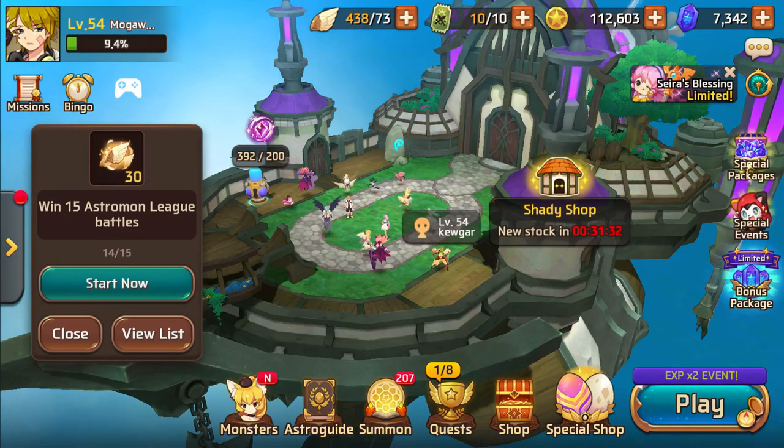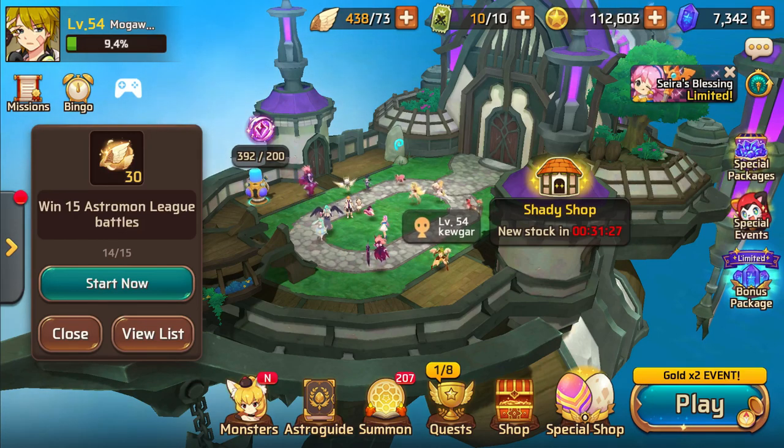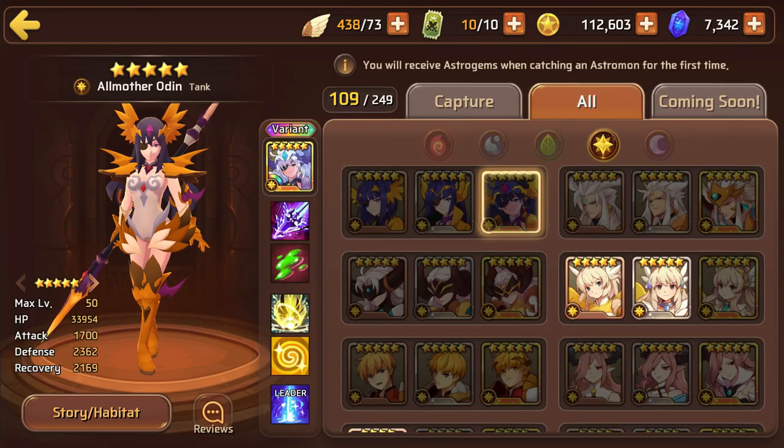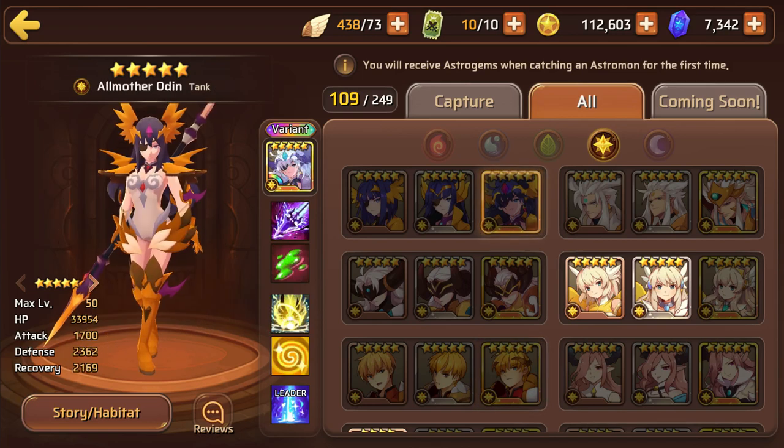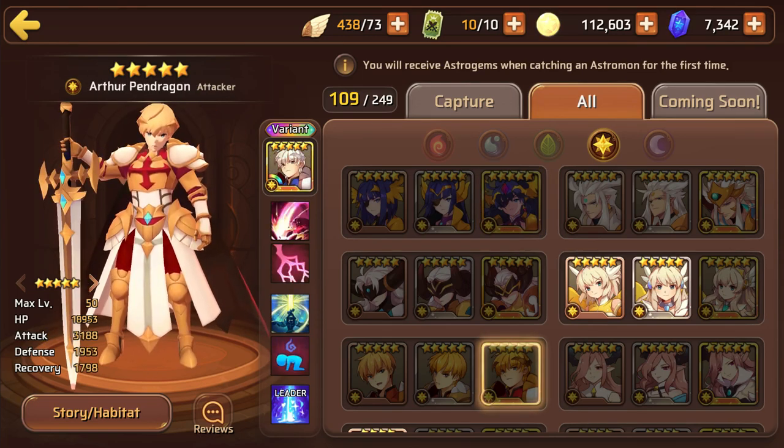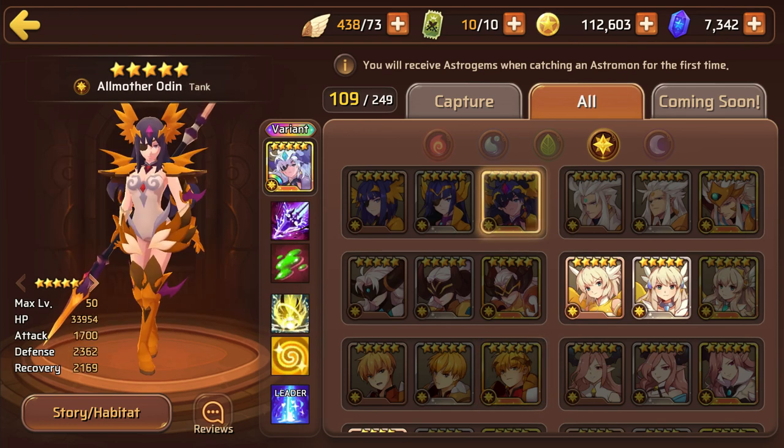On the other hand, it makes my choice easier as to which one I'm going to get because I have light Valk already - I don't need her, I don't need another one. But on the other hand, light Arthur and light Odin aren't really interesting in my opinion. I don't really feel like I want or need them. Arthur - I like water Arthur the most. And Odin - fire. So when I first saw the image, I was like holy crap, nat five light astromons for a hero's contract, that's freaking awesome. But then when I actually saw them and looked at their skills, I was like... eh, you know.